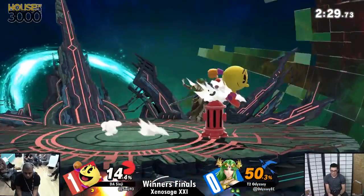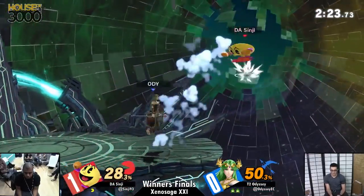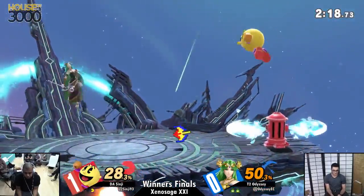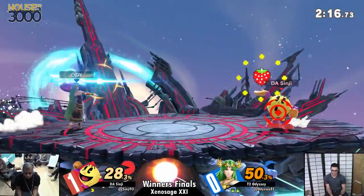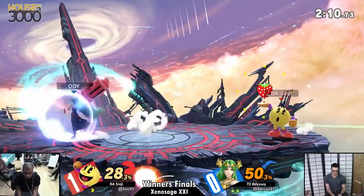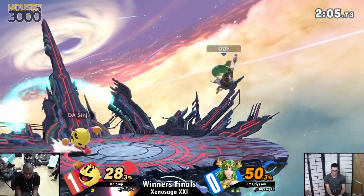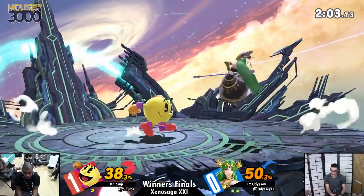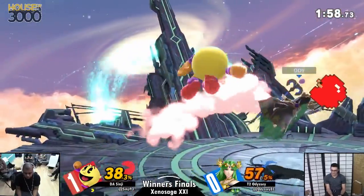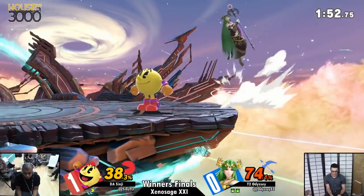It's just Sinji's last stock now, meanwhile Odyssey's still sitting clean with a stock in reserve. If I'm Odyssey right now I'm looking at the clock — two minutes thirty seconds — if I run away and start setting up the camp, he's the one who has to approach me. Does Pac-Man really have what it takes? It's kind of a gut check: Sinji, you've kind of dictated the pace of this match, can you take it home with two minutes on the clock and a stock to take? We've already seen early on that Sinji's not afraid to get aggressive.